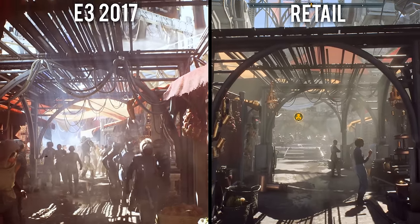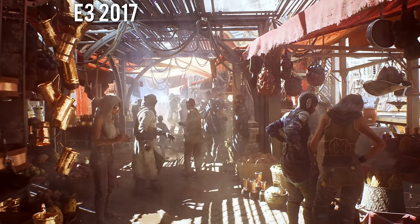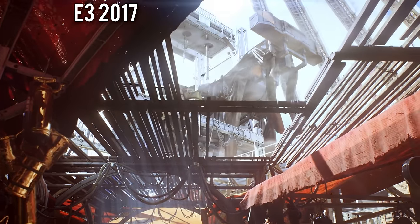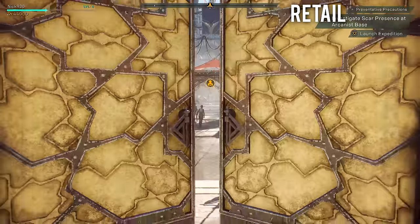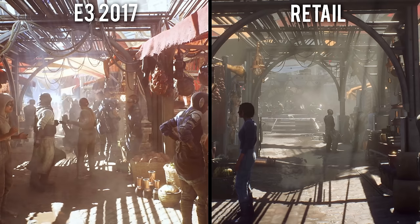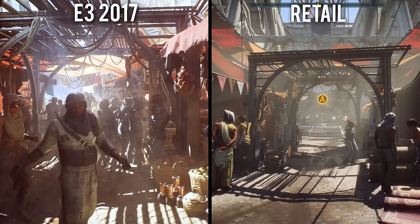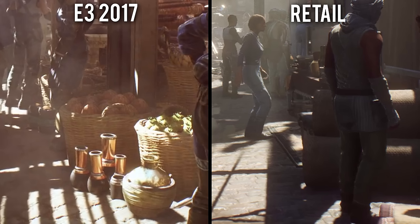So let's jump right into it with our introductory sequence at Fort Tarsis. In the E3 demo, the player reaches out and pulls a red cloth out of the way to unveil a bustling market scene with several NPCs and an impressive display of lighting and shadows. In the final retail version, there is no cloth doorway, and instead a large wooden door is used to access the same area. The Bazaar has had its number of NPCs reduced substantially, and their animations have been simplified as well. The various smaller objects around this market have also been removed, including many of the extra cables, baskets,